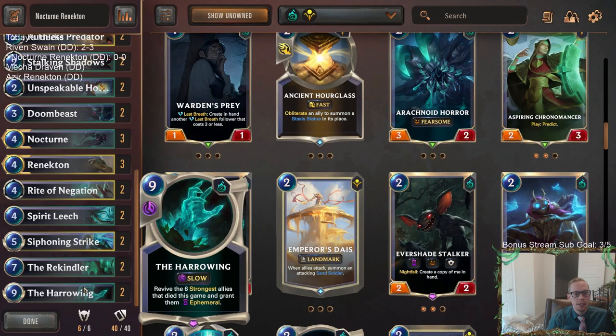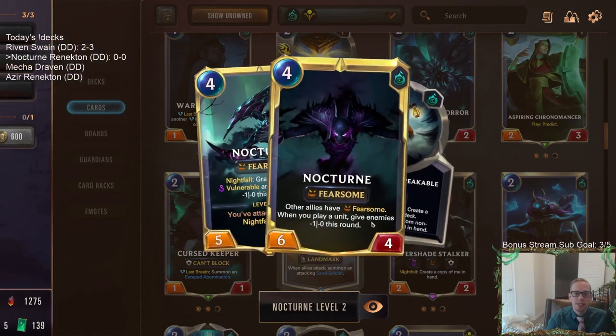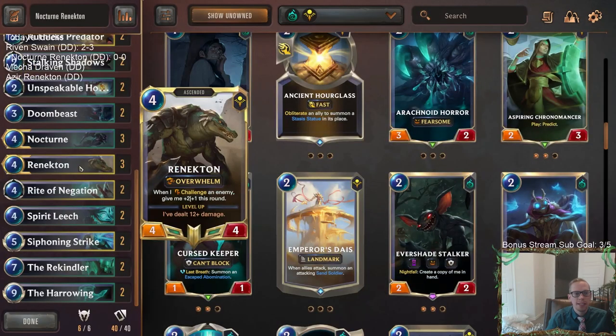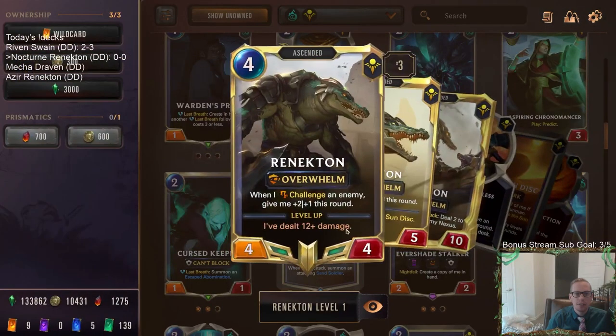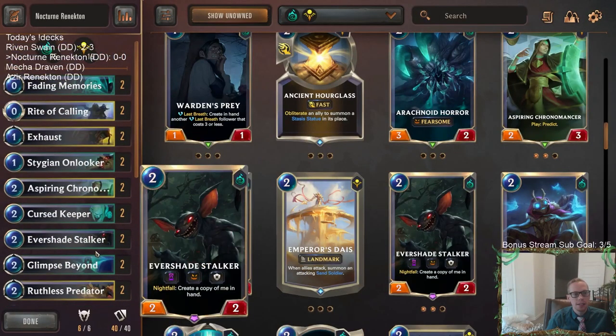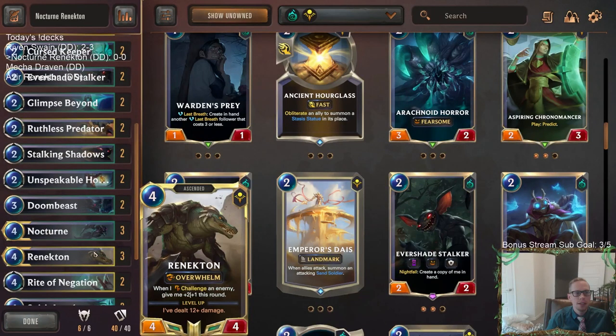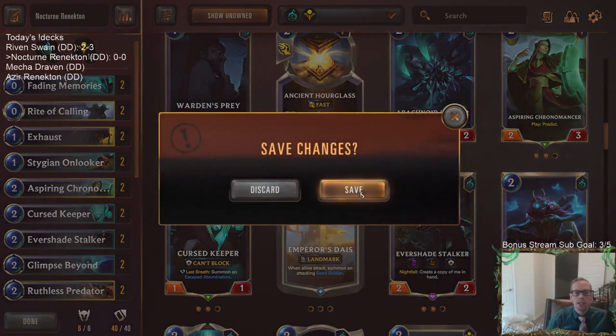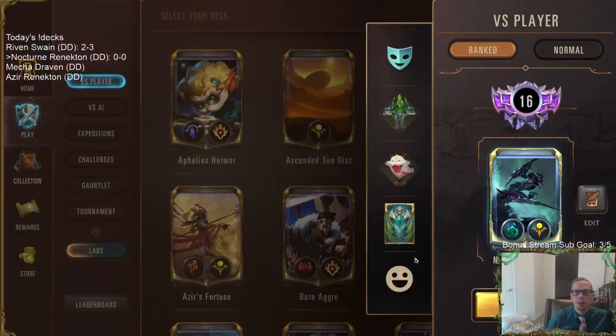At the top end, once we've had a few Nocturnes or Renektons go away, we've got our board clear - Harrowing. Harrowing seems pretty awesome with Nocturne. If you bring back two or three Nocturnes because of Rekindler, that could be pretty awesome - having multiple Nocturnes in play. Renekton is also a very good card to have multiples of. It looks like a really interesting deck with some different card choices. Let's give it a try - five games in ranked!